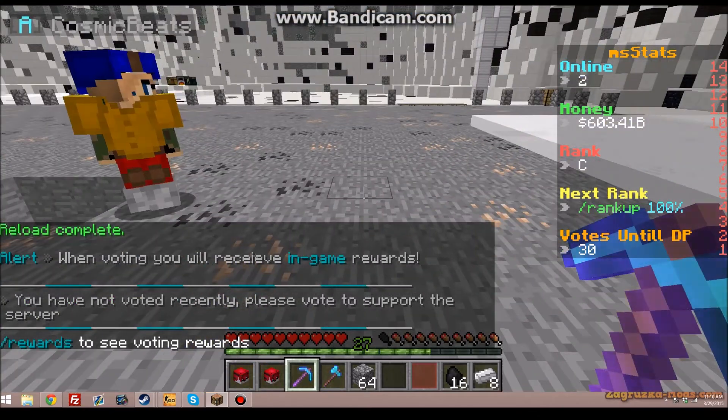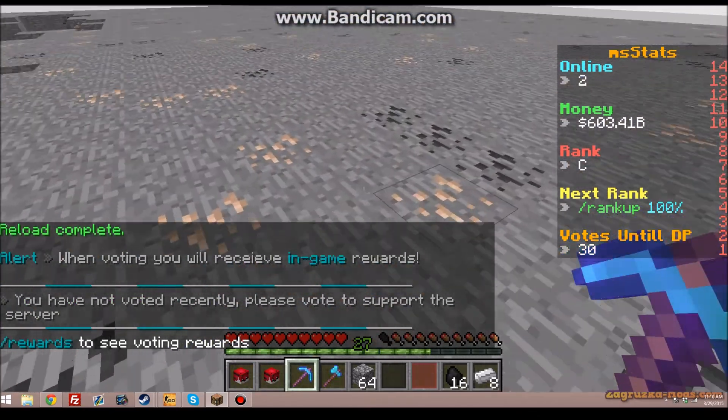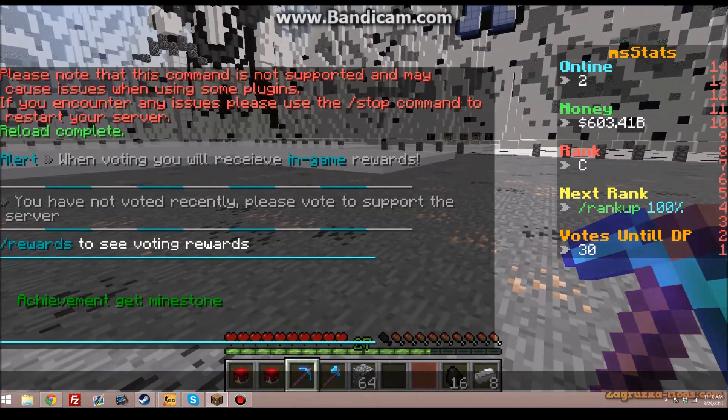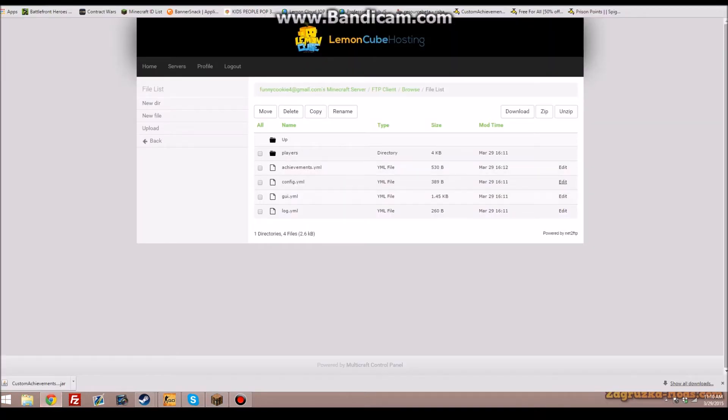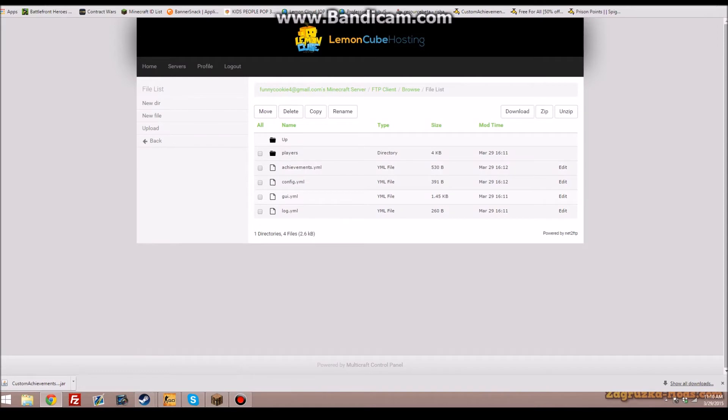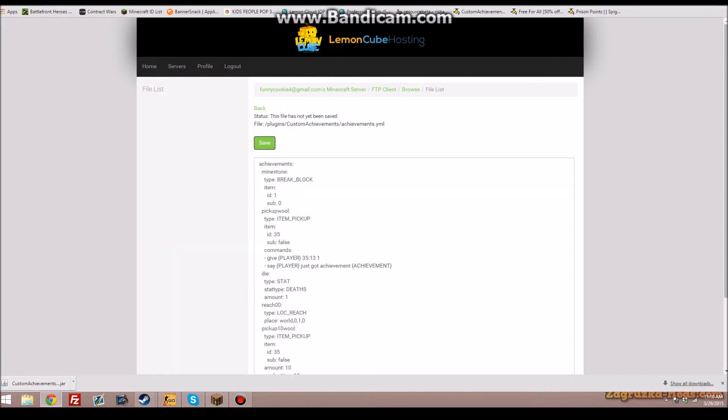It looks like I have done something, so I'll be right back once I fix it. Okay, I found the problem - I did not have a parenthesis at the right place. And so this is what it will say once I get that achievement. That is the config where you can edit that. It's actually a really basic plugin. I would recommend it - it's only five dollars, and they do have a lot of sales where it's two dollars. Let's just do another achievement.